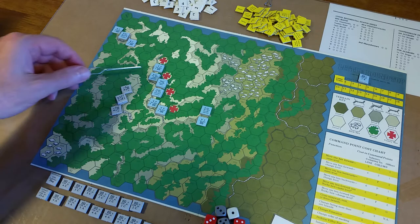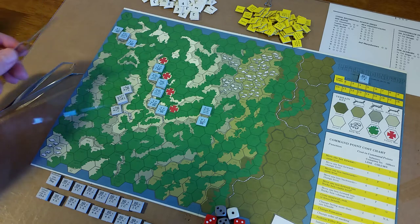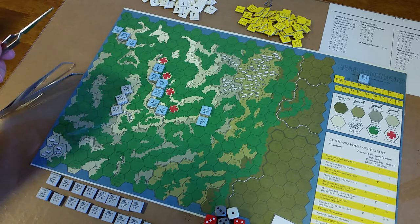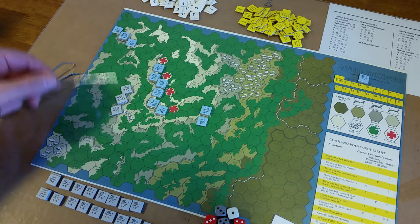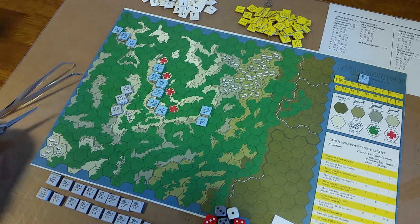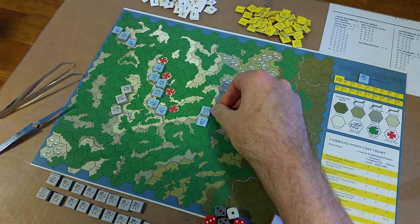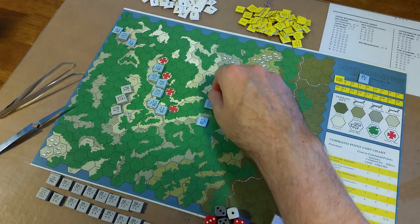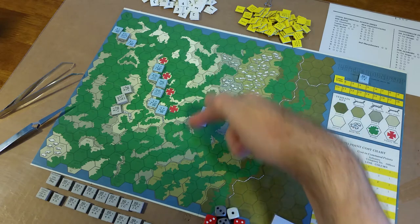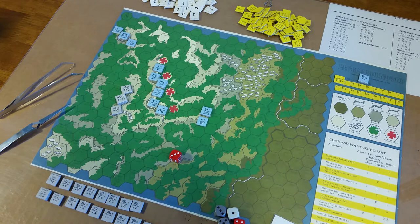Union setup: the 20th Maine here. Of note we have the flag, and we have Colonel Chamberlain. They are all specified to be set up facing south. The 20th Maine detachment — that's Morrell, Bravo Company, and their Second Sharpshooters — they have to set up east of the 1200 line.